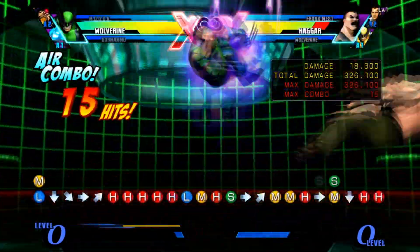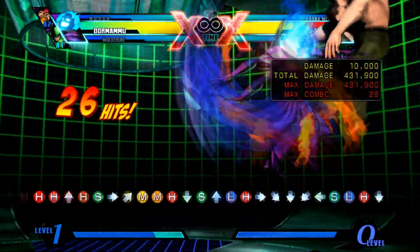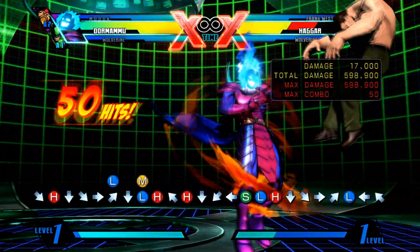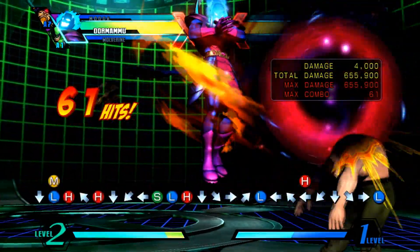Once you've mastered that portion, to continue the infinite you simply jump back to continue it, and float up after the first dark hole and then dash straight down and hit light — kind of like you did mid-screen. Then you simply loop that in a counter-clockwise circle if you're facing towards the right.